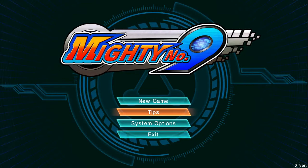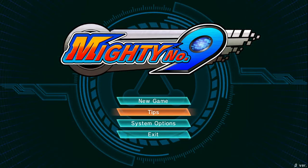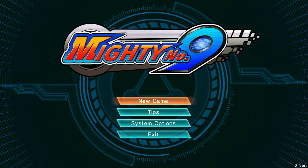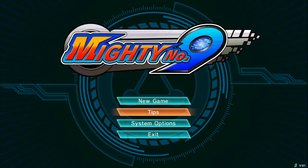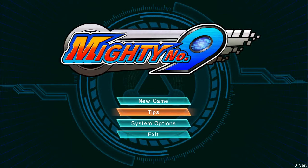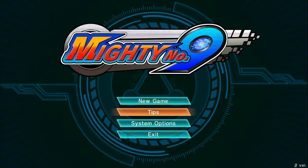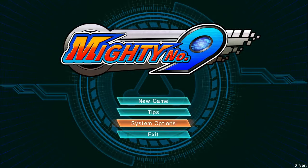I just want to make a first impressions video. I still haven't beaten it yet — I got to the boss but didn't beat him, so it's almost a little bit of a let's play. A lot of the options in the title screen are missing; there's no online co-op, no continue or load button because you don't save. There's only one level, so what we do have is New Game, Tips, and System Options.